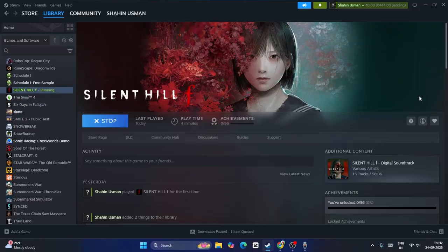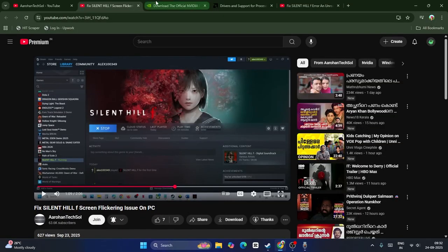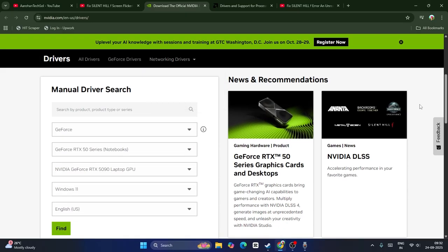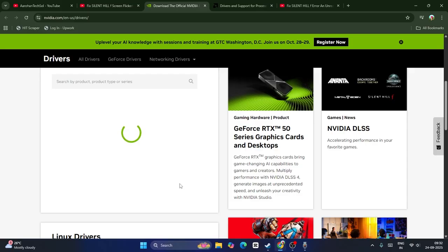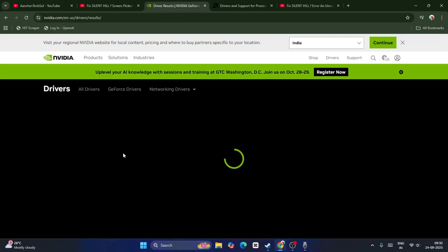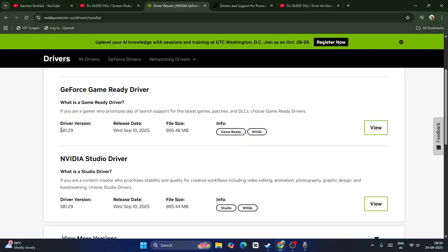Once you exit the game, we have to do a very important step: update the graphics card. I'll be providing a link in the description that will take you to the official NVIDIA page. From that link you can download the NVIDIA driver. We also have AMD covered. For NVIDIA, select your GeForce RTX series and click Find. The driver version to download is 581.29 — download and install it.